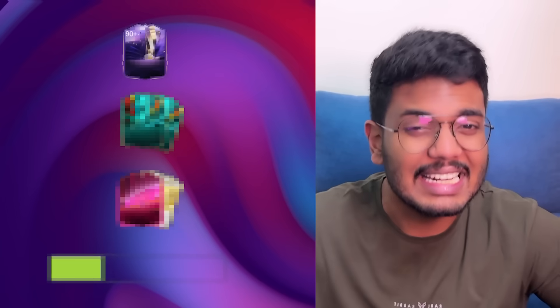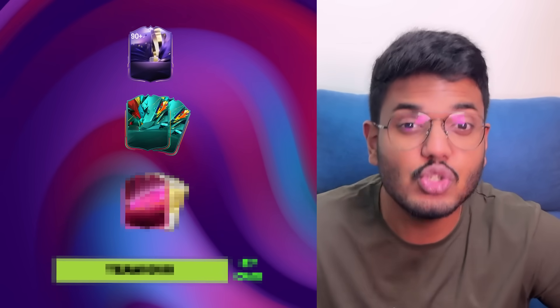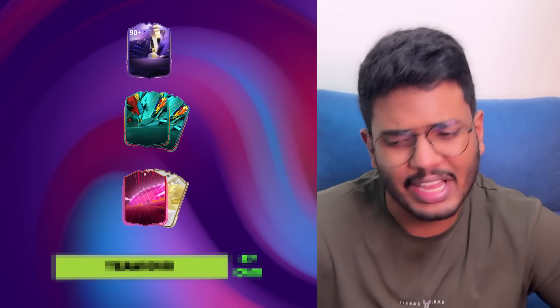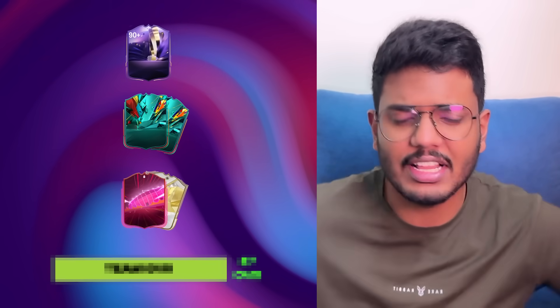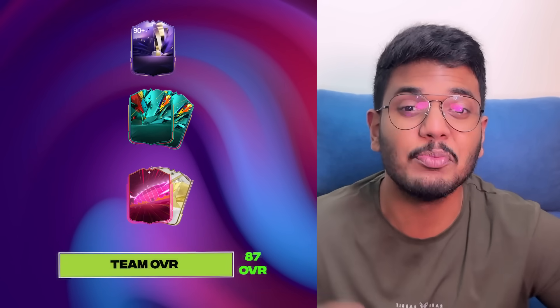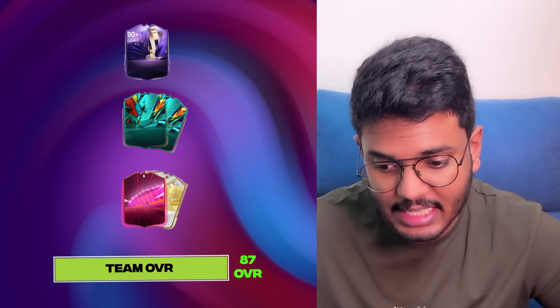We have a few objectives today. First, pack a 90-plus rated player. Second, pack at least two Total Rush players. Third, pack an Icon or a Hero — quite hard, but let's attempt it. And the fourth objective is to make an 87-rated team with the best players packed today. These are the four objectives — let's see how many we can complete.